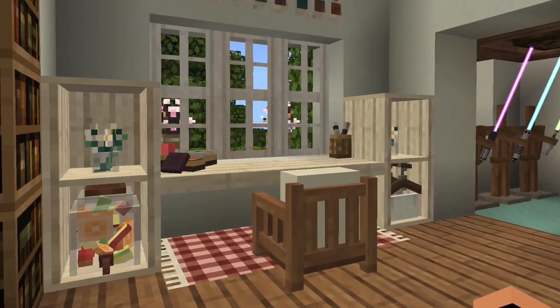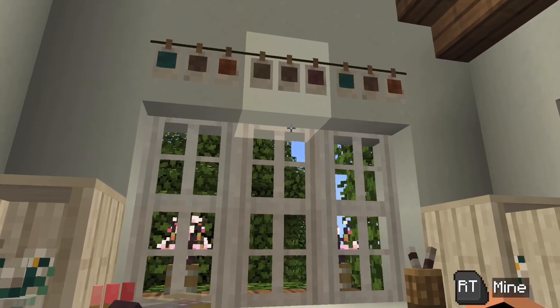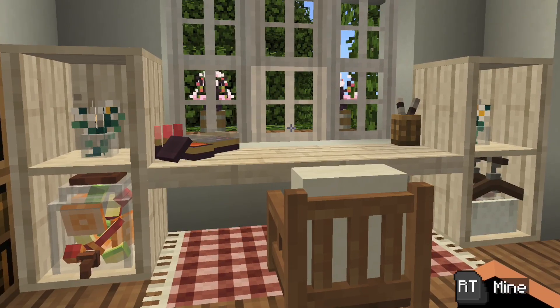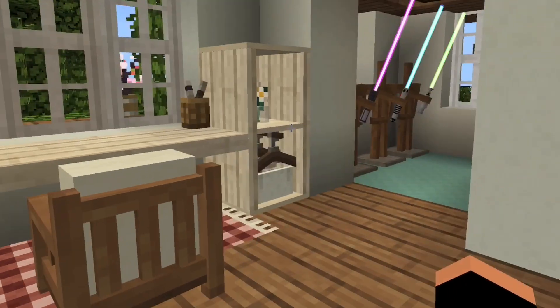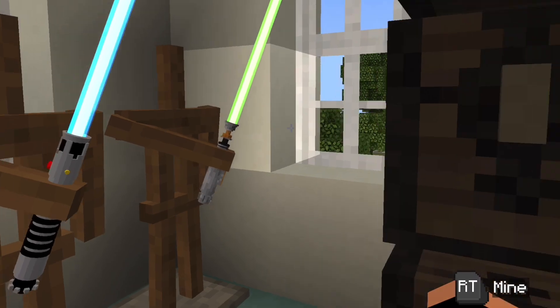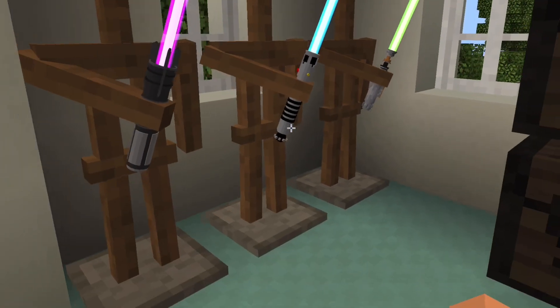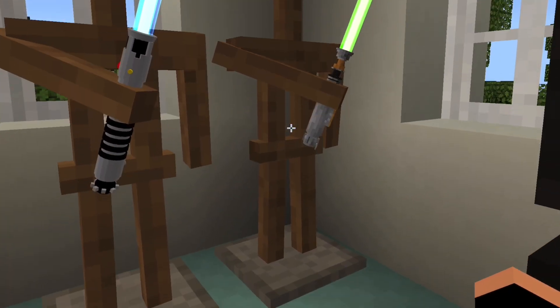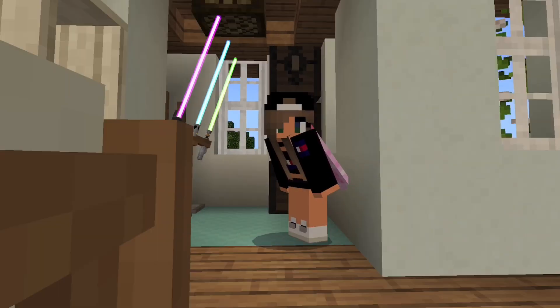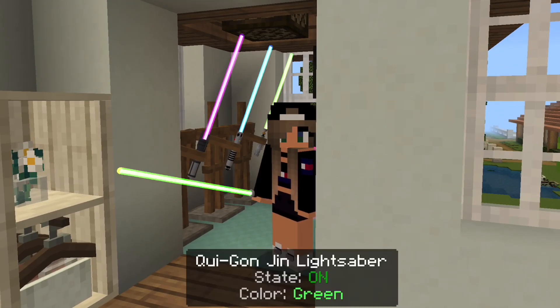We have a bookshelf and some portraits — I can't say it, I have braces right now, so I apologize if I can't pronounce anything. If we go in here, we have like a lightsaber closet. If you know what to put in closets, please let me know. I just have some armor stands with some lightsabers. I just put this add-on in for my friend and I kind of like the add-on a lot.